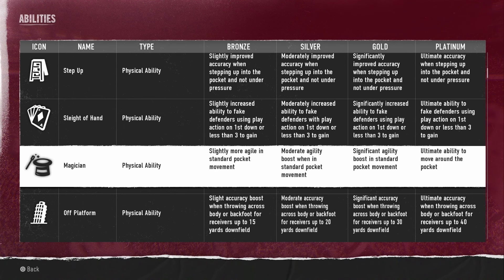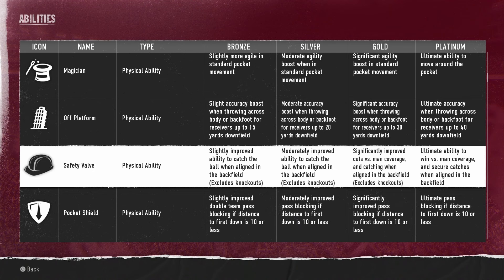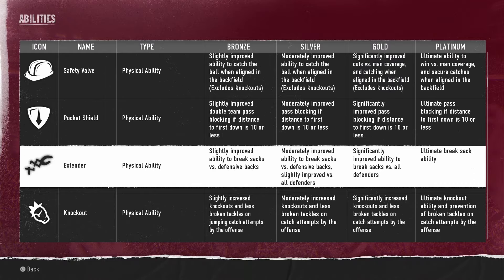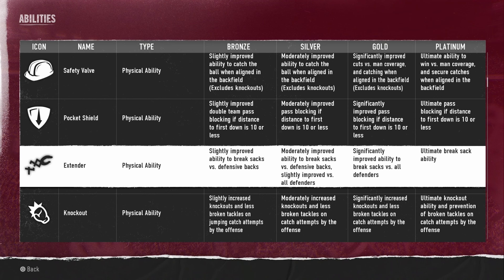Slight of Hand gives increased ability to fake defenders using play action. Magician makes you more agile with standard pocket movement. Off Platforms gives an accuracy boost when throwing across the body or off the back foot. Safety Valve improves the backfield safety valve — similar to what Madden has with running backs and fullbacks. Pocket Shield gives improved double team pass blocking.